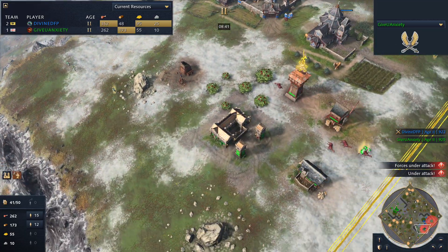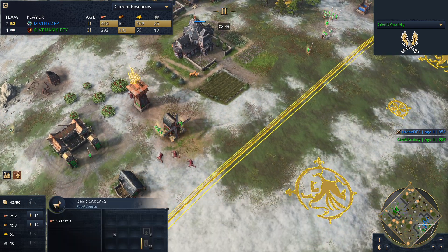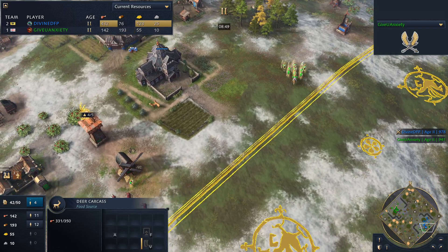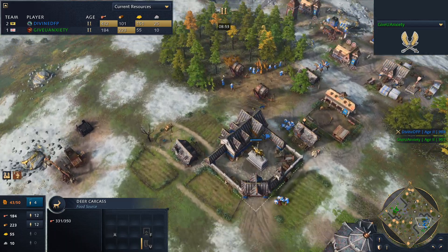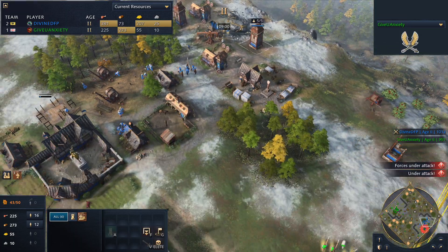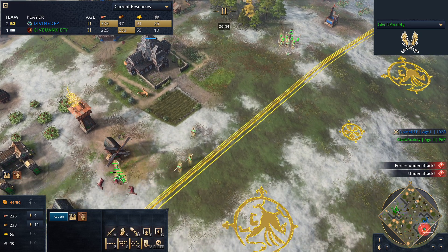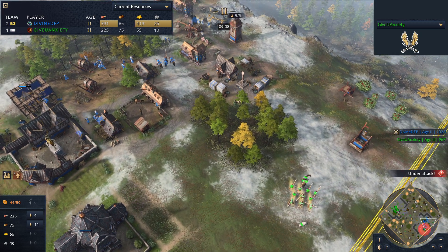The longbows are coming around the right side — that's the focus of attack. GiveYouAnxiety is actually taking the deer himself, a pretty nice play. Garrisoned inside the outpost for now. I think if I were Divine, he might need to take his army and horsemen forward and try and get some damage. They're garrisoned inside the outpost for now. The troops come back out — hyper aggression working quite nicely for GiveYouAnxiety.